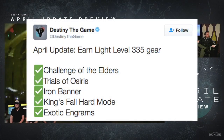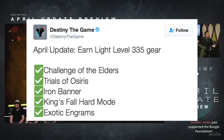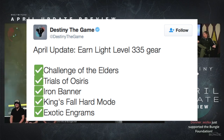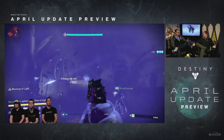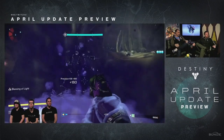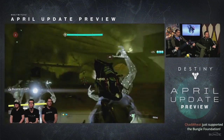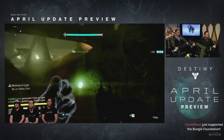I'm going to first reference this tweet posted by Destiny the Game on Twitter. It shows the April update and earning light level 335 gear, and it shows the various activities that we can do to earn gear up to 335 light. Do keep in mind that you're not going to get guaranteed max level drops when you do these activities, but you have a chance to get gear up to 335.